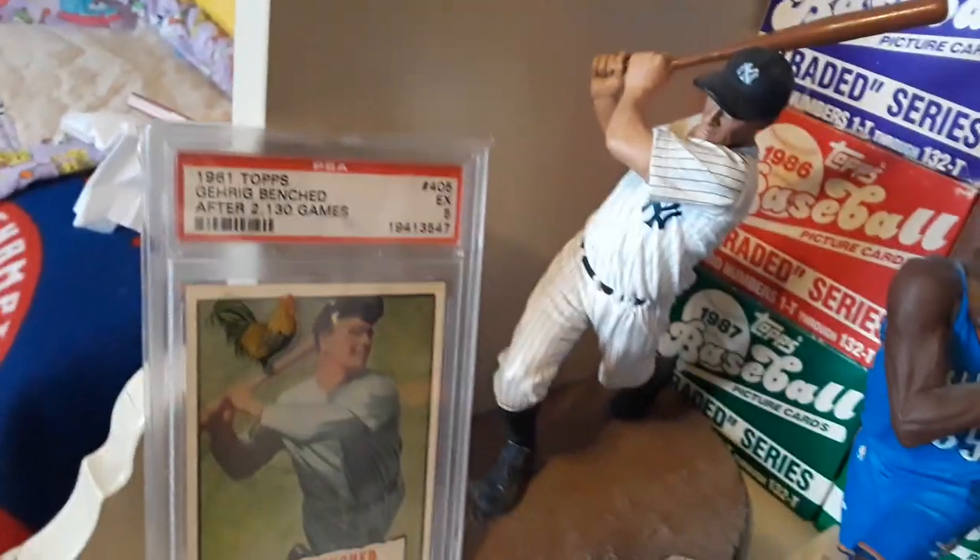Starting off with this 1961 Topps Lou Gehrig — when Gehrig benches himself. That's a figurine, and there's my dog Lumpy being lazy. She's not dead.